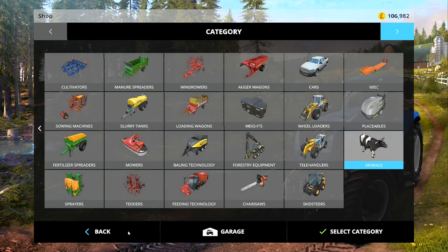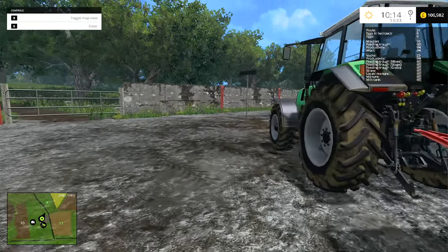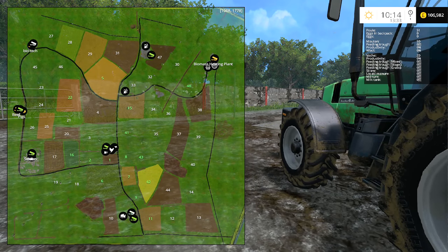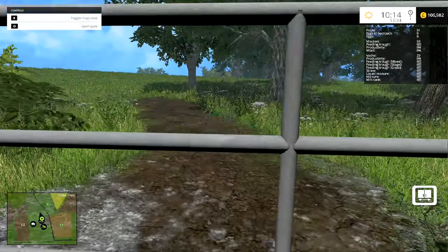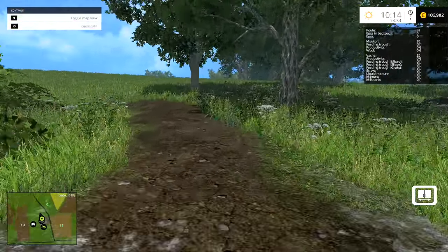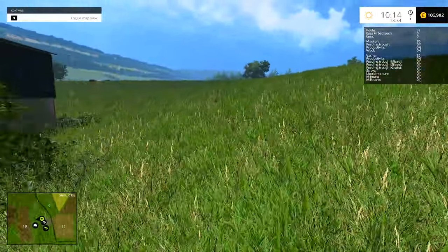Right, so we have 20 cows, 50 sheep and 50 chickens. We'll get the other animals another time. Now we need to find out where they are. The sheep are just behind us - I can hear them. I think they go in this field here, just through this gate.